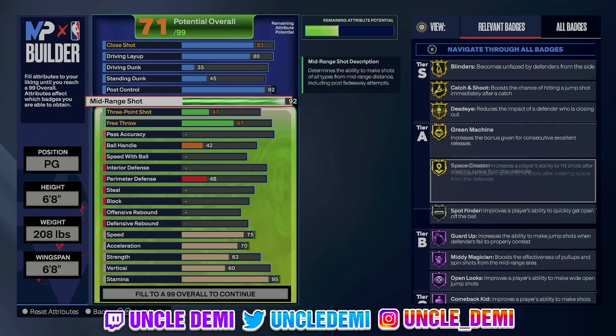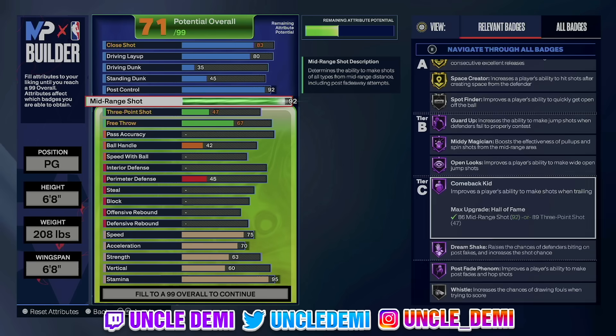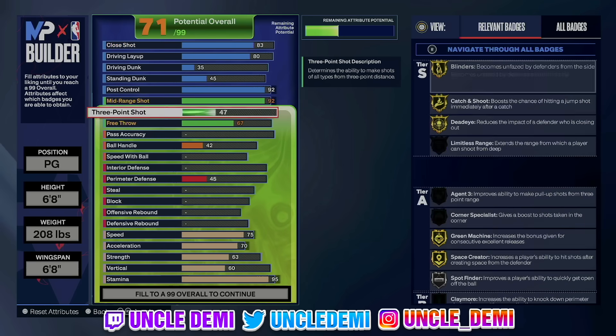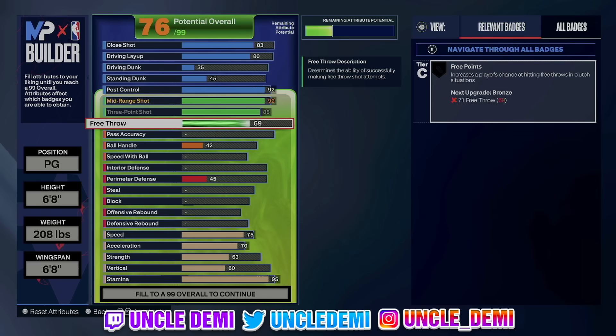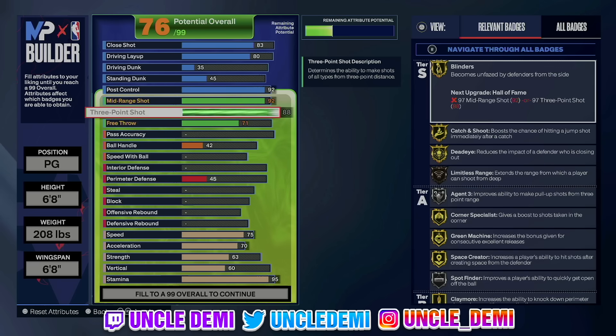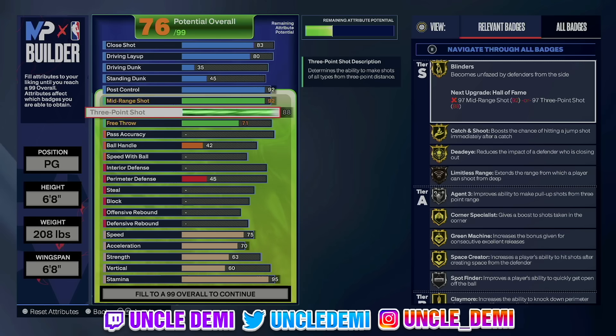The 92 mid-range gets you gold badges: Blinders, Catch and Shoot, Deadeye, Green Machine, Face Creator. You also get Mini Postman hall of fame, Open Looks hall of fame, Comeback Kid, Dream Shake, and Post Fade Phenom. Then of course you get the 88 three-ball, which gets you Agent Threes on silver, Limitless on bronze, and Spot Finder on silver. I go 71 on free throw for those free points. Your three-point shot and mid-range cannot go lower than 88 — both have to be at least 88.